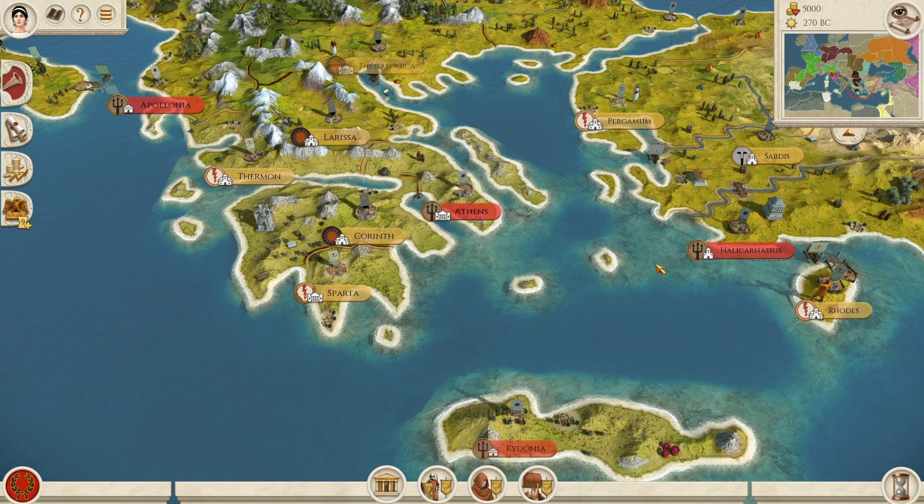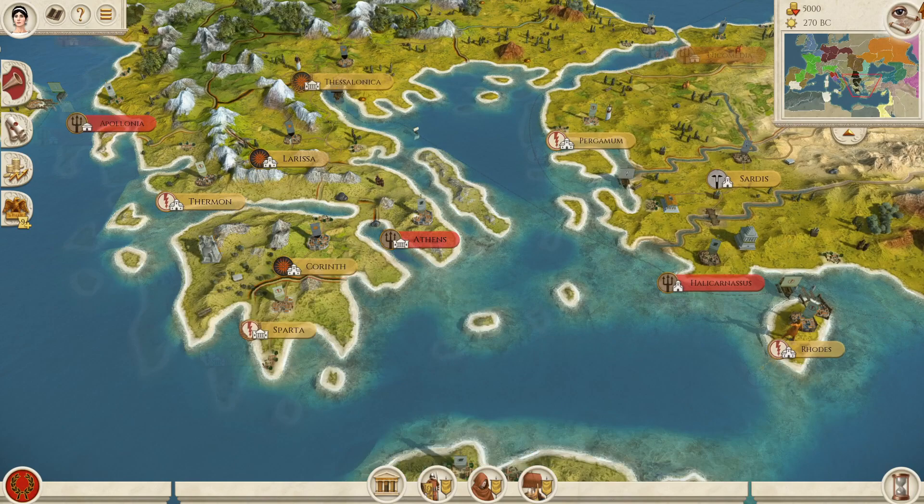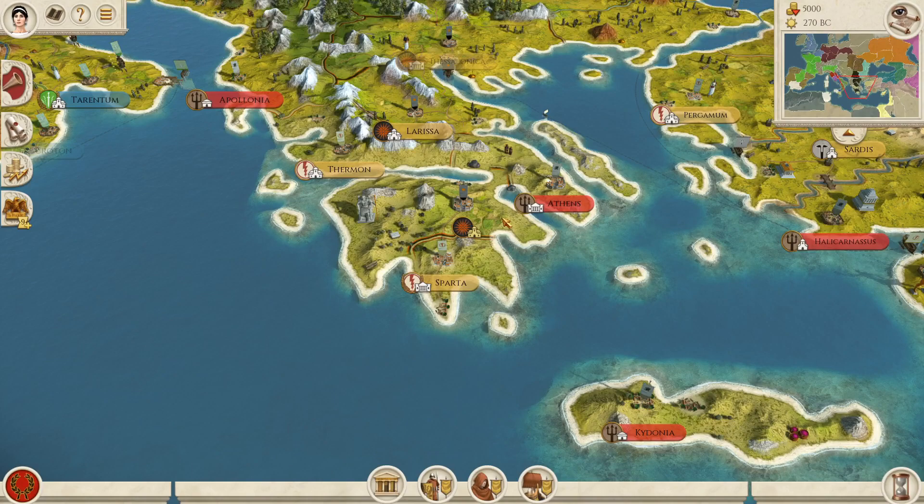It makes sense to at least have Sparta, Athens, and Rhodes together given this start date, but not Pergamum, not Aetolia, not Syracuse. That's something I'd like to see mods tackle — any mod that wants to work on the historical accuracy of the campaign.